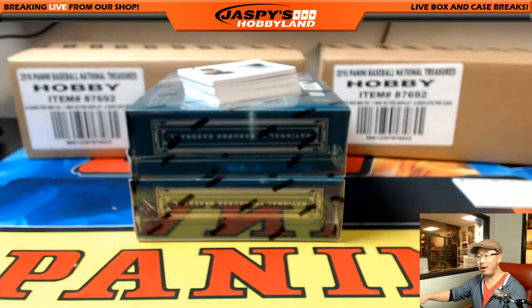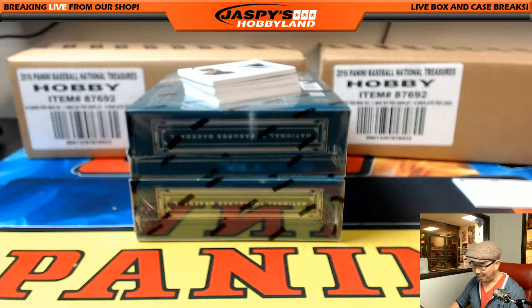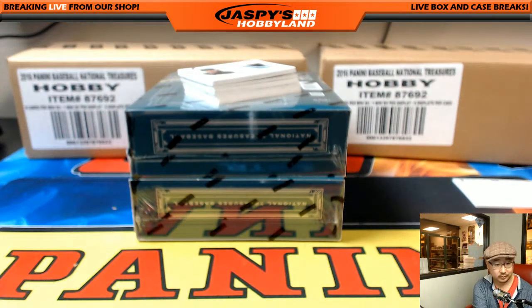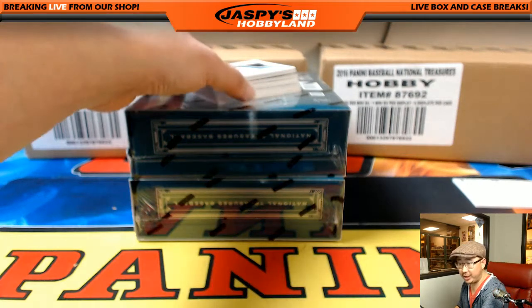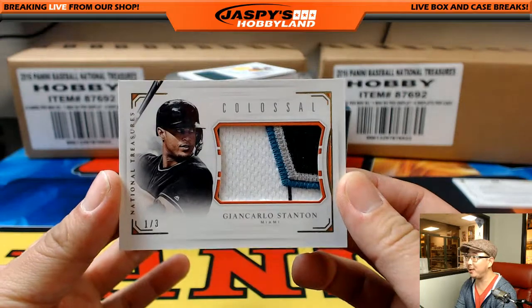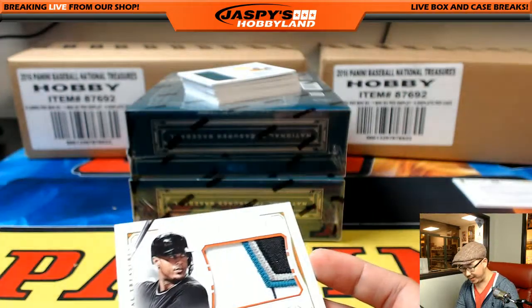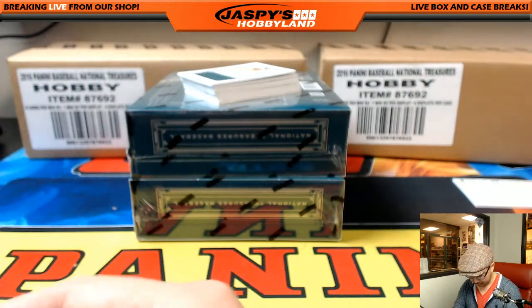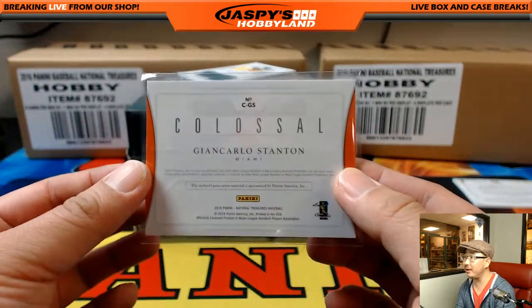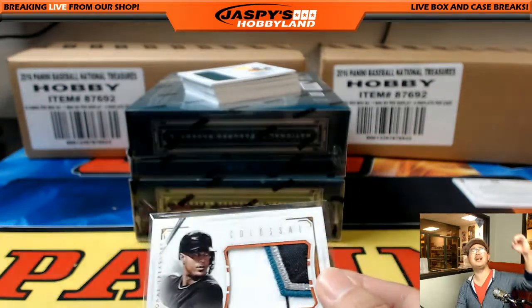All Lee wants is a Mike Piazza bat. Train whistle — look at this moment. Michael G gets the Giancarlo Stanton, great patch, 1 out of 3. Let's see who that is — big hit for this big hitter, 1 out of 3. Michael G, all aboard the Big Hit Express! Woo-hoo!